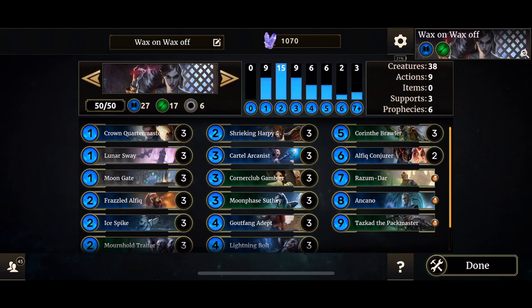As I said before, it's mostly an aggro deck. It could very well fit into the Burn Assassin deck, although we don't have many Burn actions. But with Lunar Sway and Moongate and all the other Wax and Wayne creatures, you can pull off something really, really crazy. To be accurate, we will place the deck in Tempo Assassin because it behaves like a Tempo.